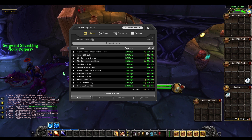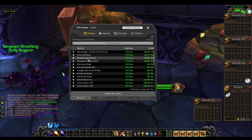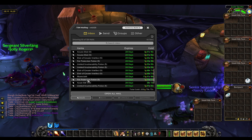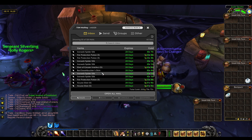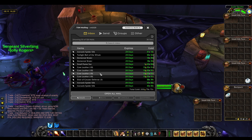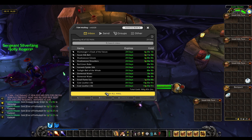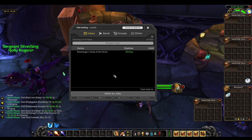We have 126 sold mails and in the first lot we have 200 gold already. Looking through, we've got a mooncloth we made, some potions, more potions, some tailoring gear, some spider silk that I've been flipping, and some core leather that I've been flipping. I'll go into some detail about that in a bit, and then just some more general things. Let's open up the mail now.